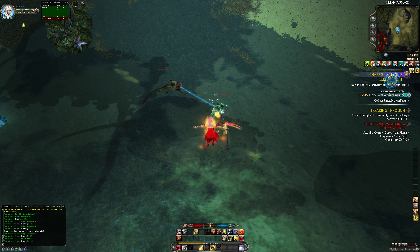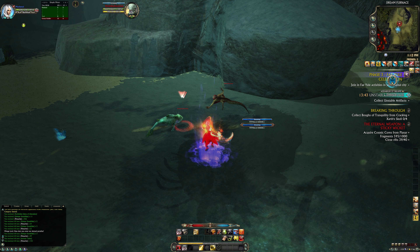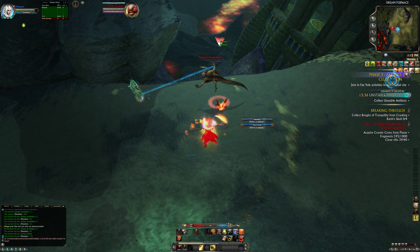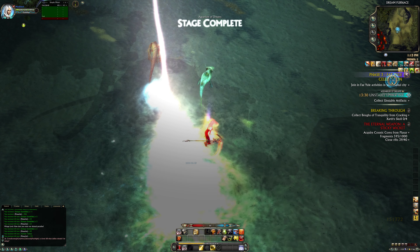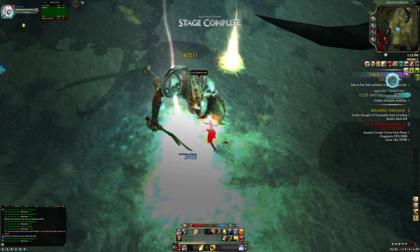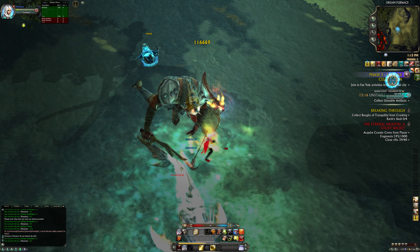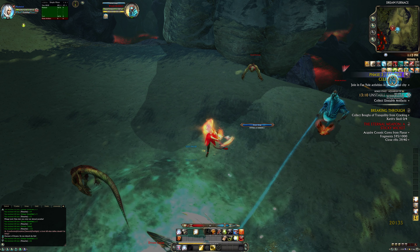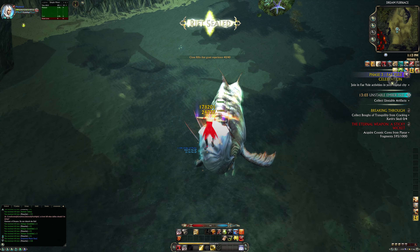Once again, go to the middle, sort of a little bit of the way up — you don't have to be too high up. Then just start killing these dudes, hit both of them, cut that dude. Just tab-target the crap out of these dudes. Now the boss — done. That's 40 out of 40.